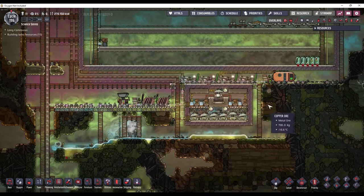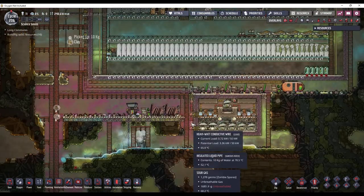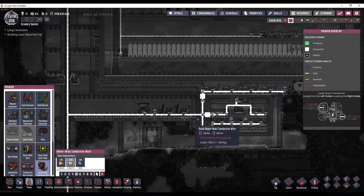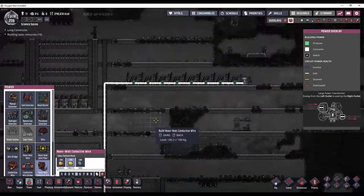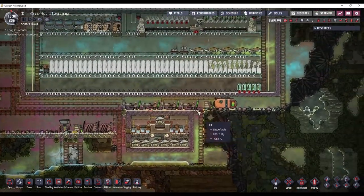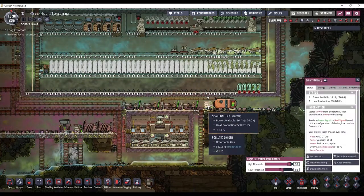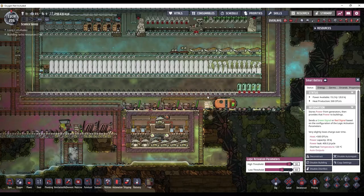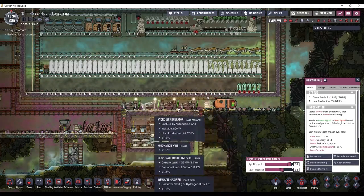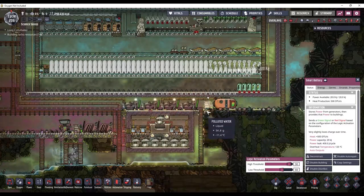This actually produces surplus power. All of the wiring has been converted over to lead now — everything is on one big grid. The priority is set to these hydrogen generators. So this battery, when it goes below 60%, these generators will turn on. And if we end up with too much hydrogen, they'll turn on again as well.